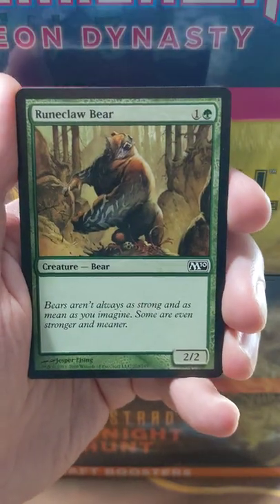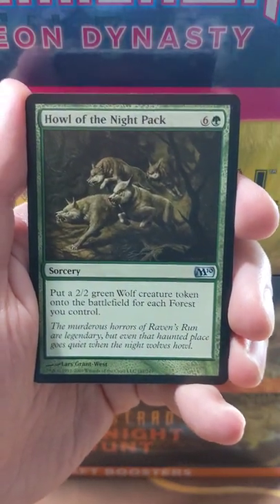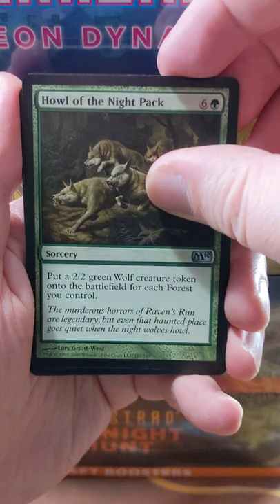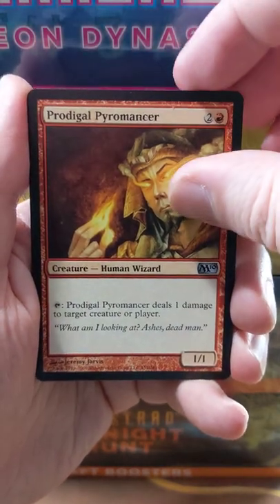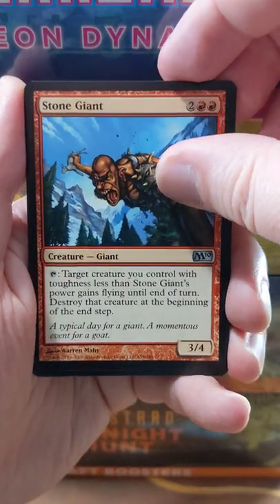Lots of good cards in this core set, though. Some really good standout commons — we didn't see any there, unfortunately, like Ponder and that kind of stuff. But there are some pretty decent uncommons: Howl of the Night Pack, a fun little card; Prodigal Pyromancer, fun as well; and Stone Giant.